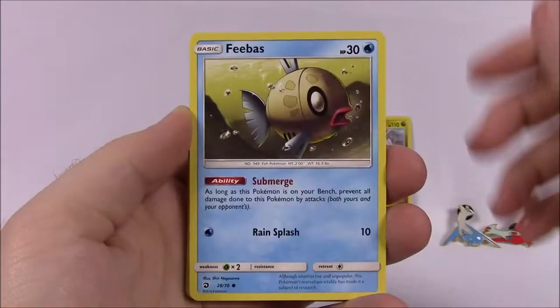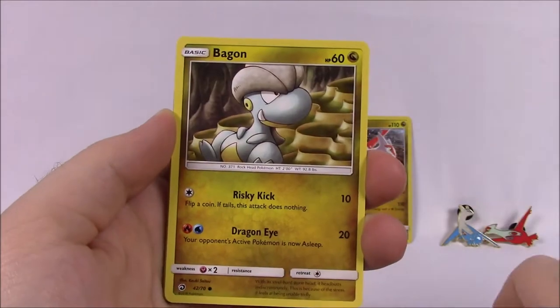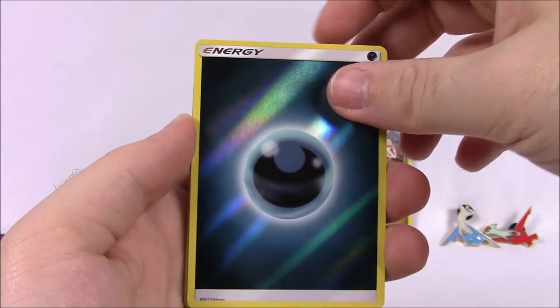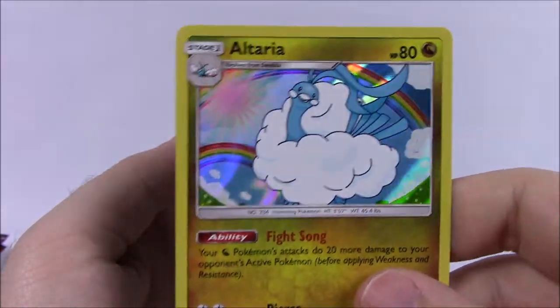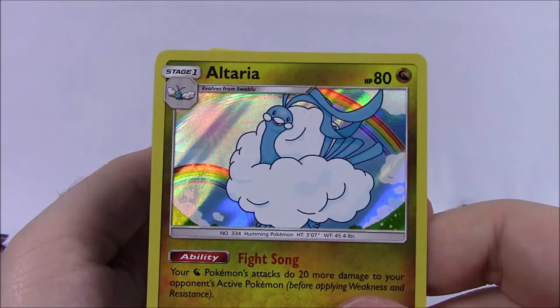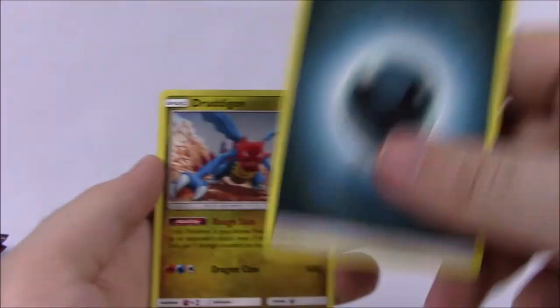So let's go ahead and start with our first pack. First we've got a Hakamo-o, Wishiwashi, Charmander, Bagon. Ooh, a Dark Energy Reverse Holo — always the best Reverse Holo for Dark Energies. And then we've got the Altaria Holo, which we got one of these the other day when we opened our Elite Trainer Box. So we don't need this one anymore, but it's still a very nice looking card — I like with the holo and the rainbow in the background. It looks really nice.